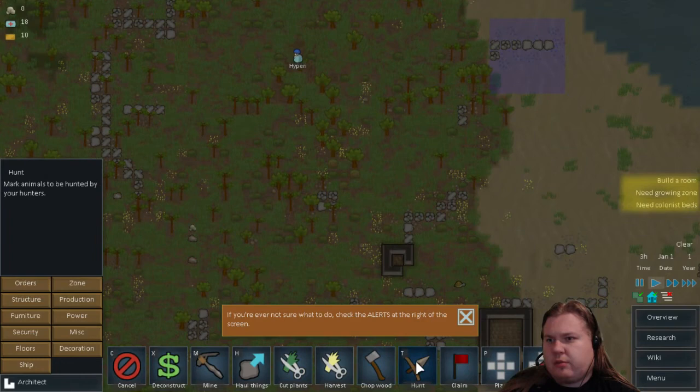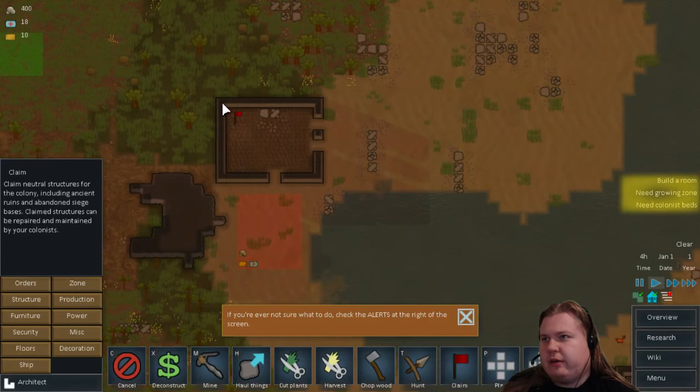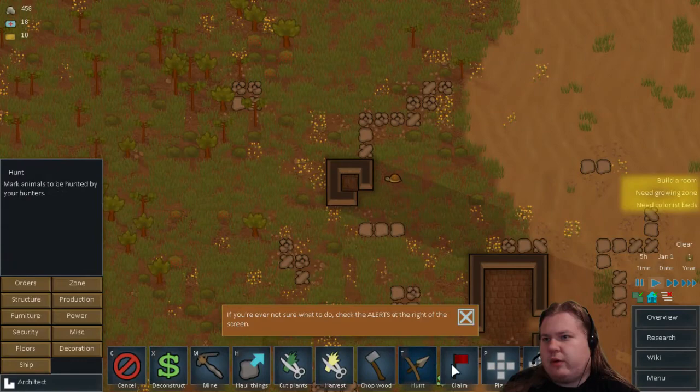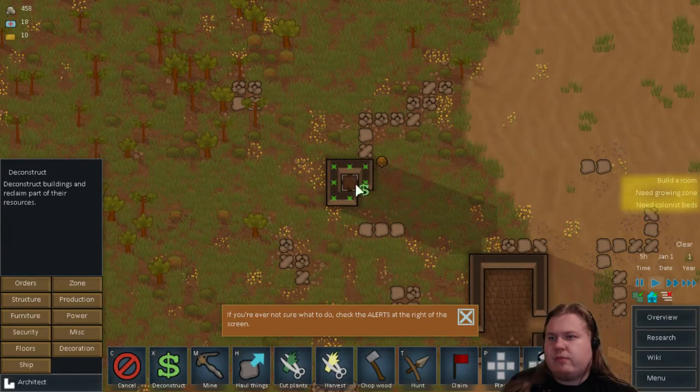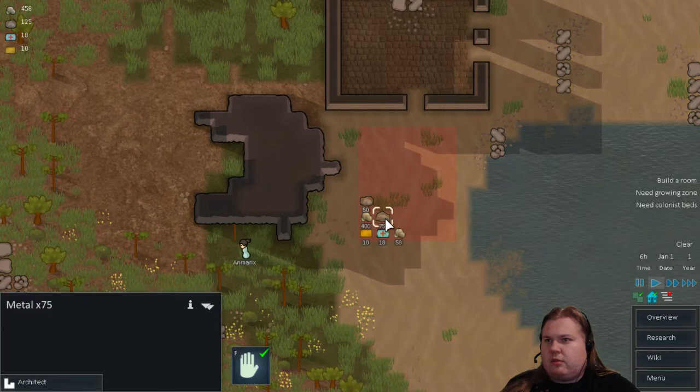The order is 'chop' then 'claim' — claim neutral structures for the colony including ancient ruins and abandoned siege bases. Claimed structures can be repaired and maintained by your colonists. So if I claim this... claimed. They added a planning tool — that's nice. So they deconstruct — that works. I need to claim this as well. Claim, deconstruct. We actually have some metal.